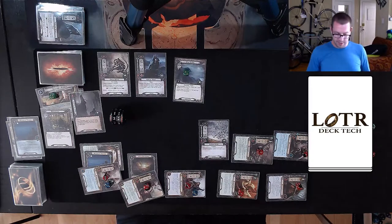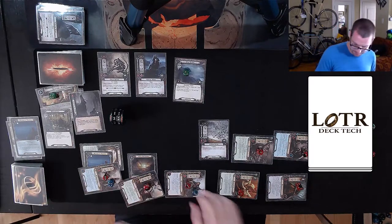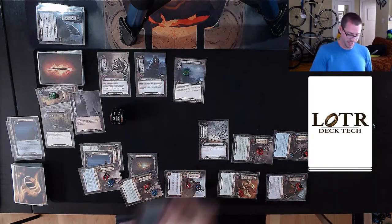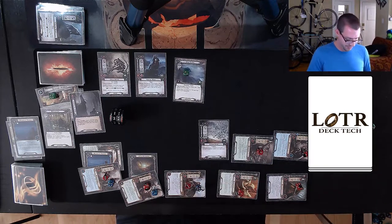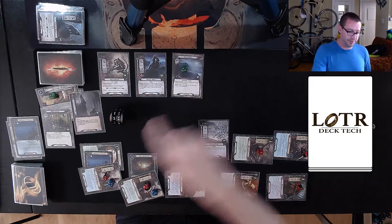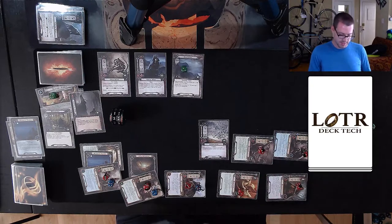We are in a little bit better shape than we were before. I forgot to draw my card and get my resources — now we're in great shape. I just drew Jubeir, so life is pretty good. End of combat — I have to do a damage thanks to the Goblin Sniper. Need that Warden of Healing very soon. Refresh, ticks up to 23. Everyone and everything stands back up.